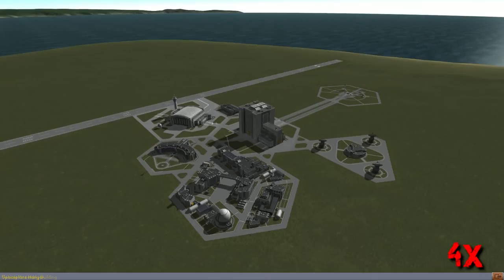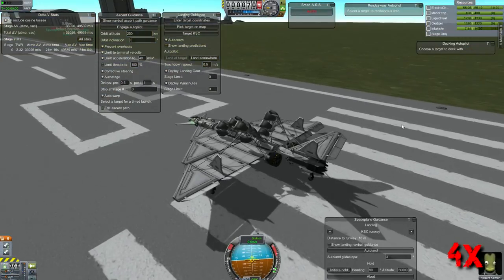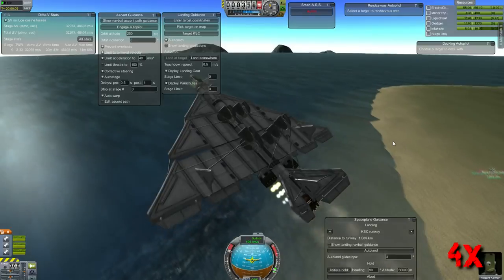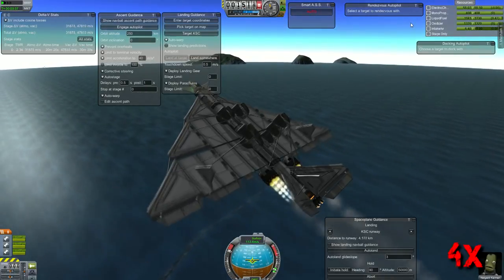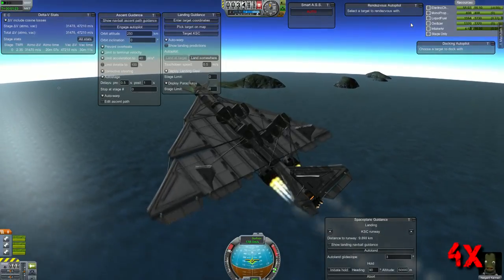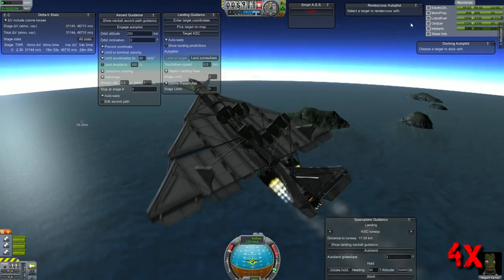We go to the space center and launch a second space plane. Everything checks out, so we're launching — all going to be in 4x accelerated. We're going 120 meters per second off the runway. Velocity and position vectors are fairly equal, and this time I'm going to do it the correct way — wait until the turbojet has a flame-out because it doesn't have enough air. When that happens, I'll disengage the turbojet. The rapier engines will automatically switch over, then I'll disengage space plane guidance at the same time I engage ascent guidance. I engage ascent guidance first and then quickly disable space plane guidance before it causes problems.